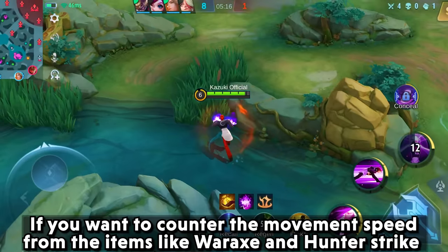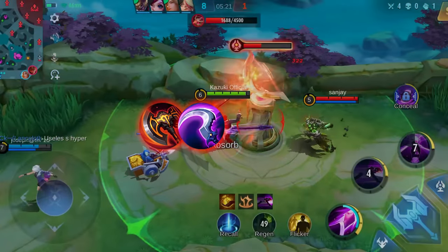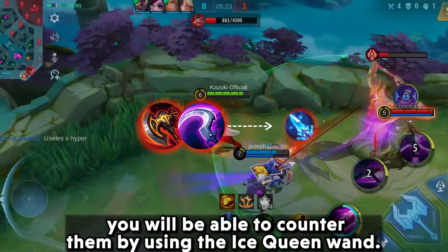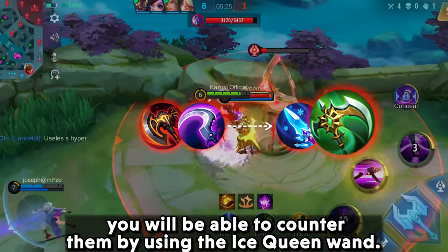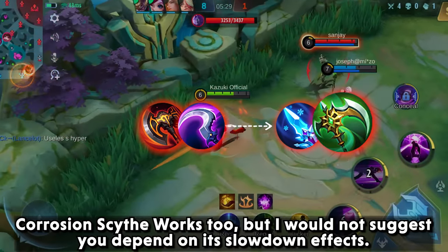If you want to counter the movement speed from items like War Axe and Hunter's Strike, you will be able to counter them by using the Ice Queen Wand. Corrosion Scythe works too, but I would not suggest depending on its slowdown effects.